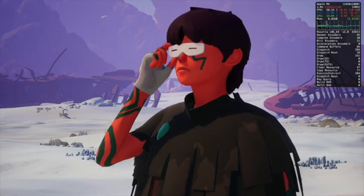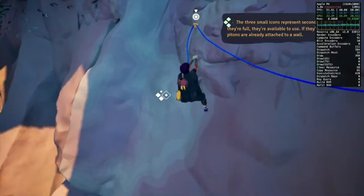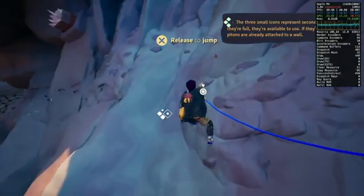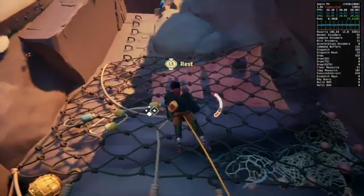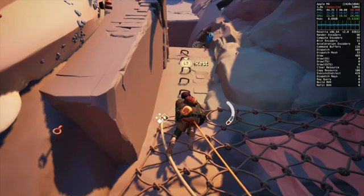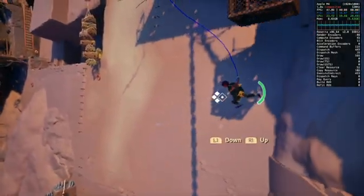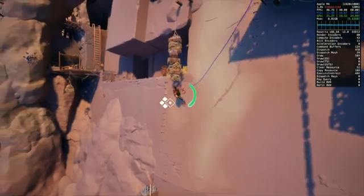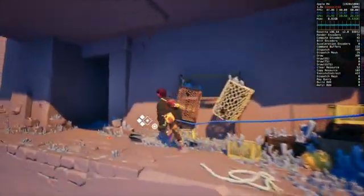Next is the serene climbing game, Jusant. Up until recently, this Unreal Engine 5 game had major graphical and lighting issues. But now that we have the full release of the Game Porting Toolkit 2.0 built into Crossover, the game runs perfectly out of the box. Jusant is a bit heavy to run, so I definitely recommend using AMD upscaling for best performance.